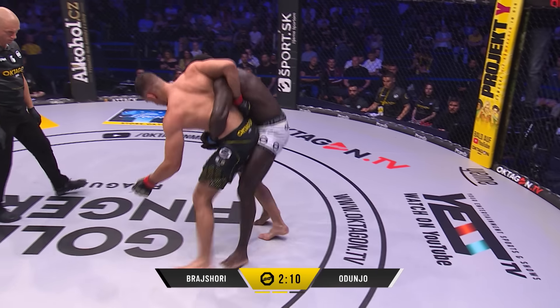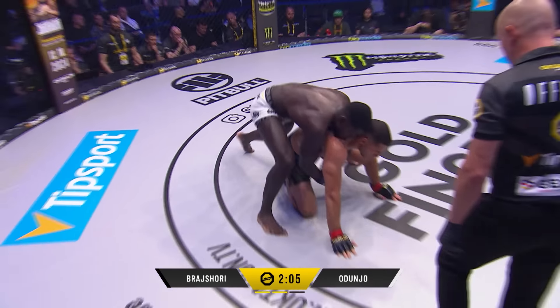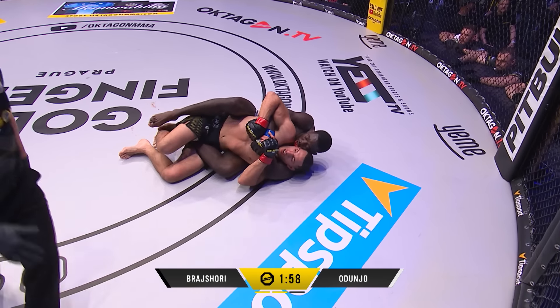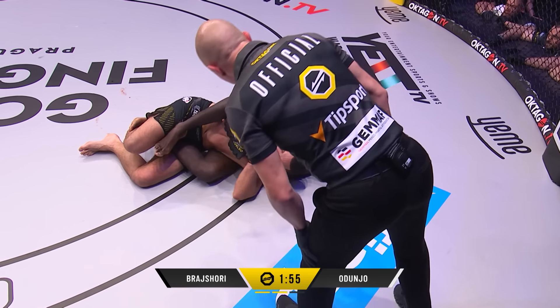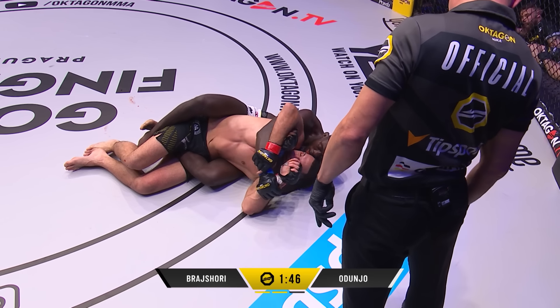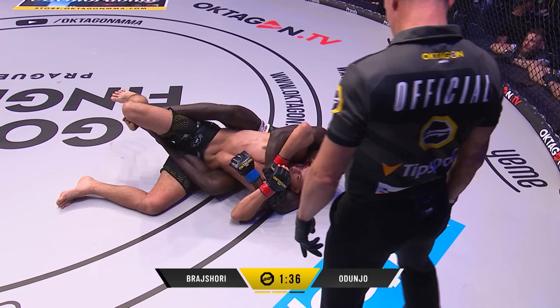Intelligent here from Odonju to pin him up against the fence and get that entry. Now battling for double underhooks up against the fence, gets the body lock. This is where he's so good — he's got it. So powerful here, so good at controlling the hips and changing the balance in so many different ways, changing attacks together so well. Takes the back! One hook in. What a turnaround here from Odonju — intelligent fighting, mixed it up, changed the momentum of this round. Now has the back with one minute fifty seconds to play with.